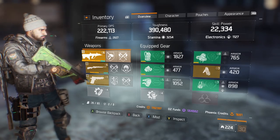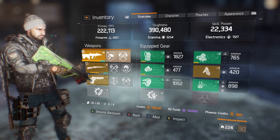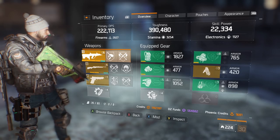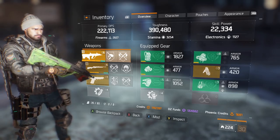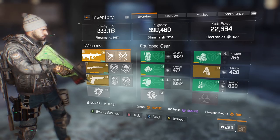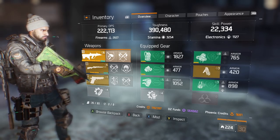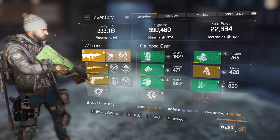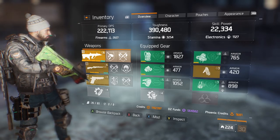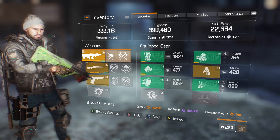At this point I'm prepping for the first expansion coming out around June 28th. I'm saving up credits — trying to get two to three million DZ funds. Phoenix credits I'm always at cap with nothing left to buy. Those are the numbers I'm targeting heading into the new expansion.